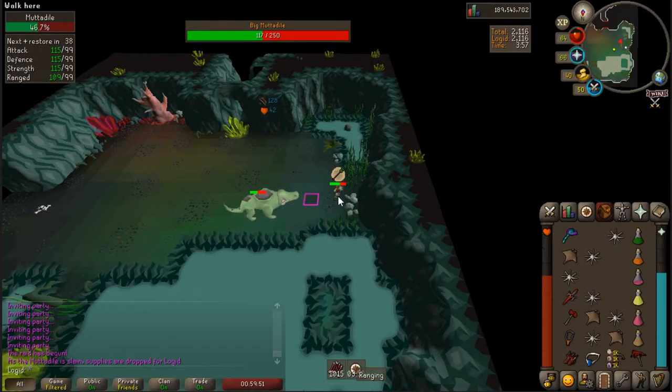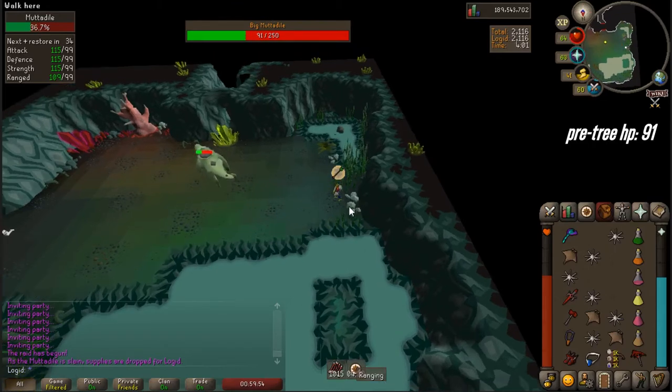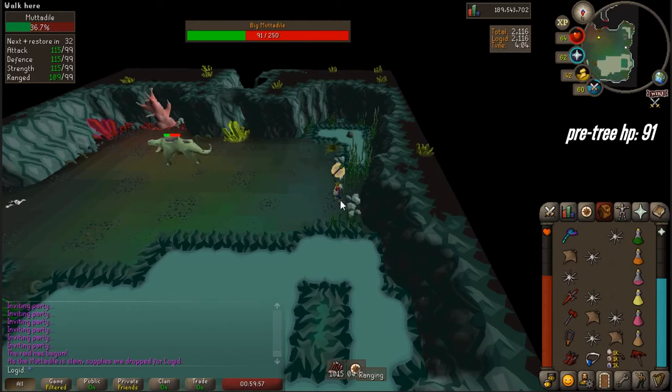I was talking to a friend about bugs in Spyro games and it reminded me of winning a specific Mutadial room at raids. So, I bought membership and here we are.